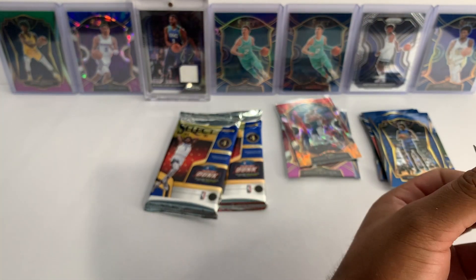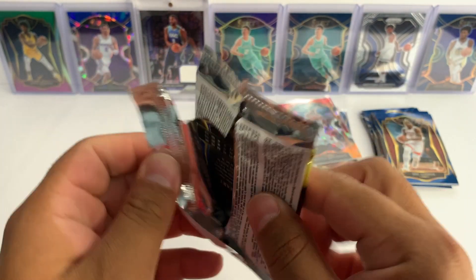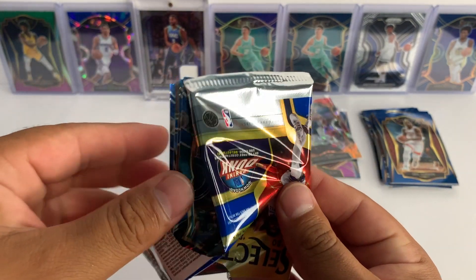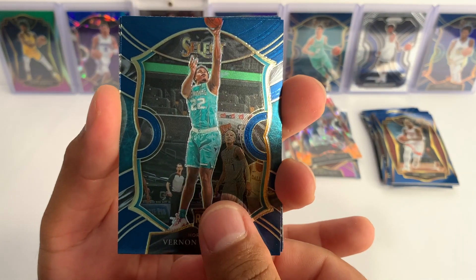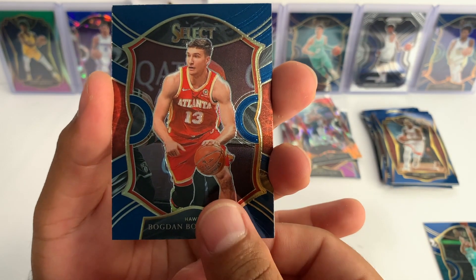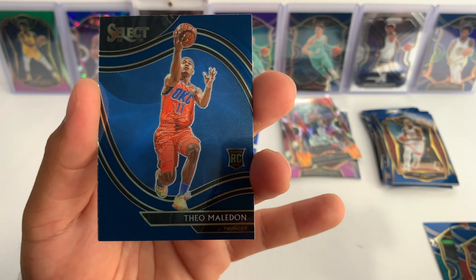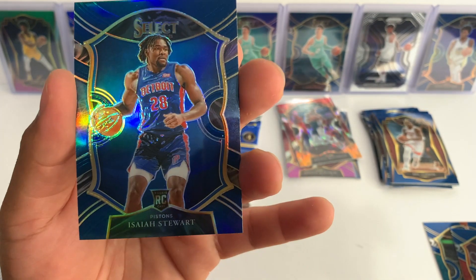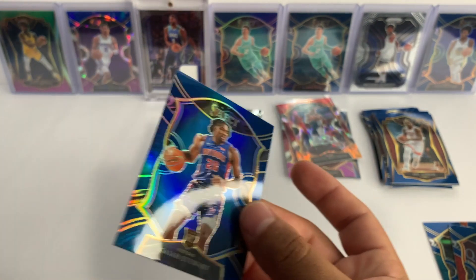Two more packs. We got Vernon Carey Jr. for the Hornets, a Bogdan Bogdanovic concourse, and we're gonna have our first courtside — Theo Maladon rookie — and our blue prism is gonna be an Isaiah Stewart blue prism.